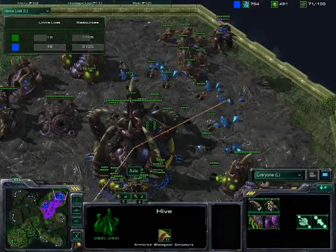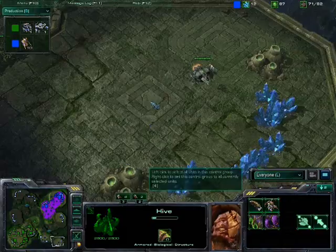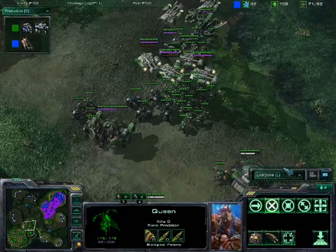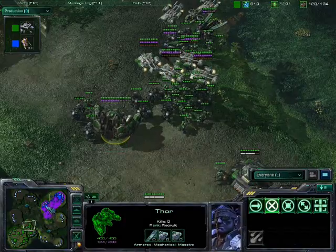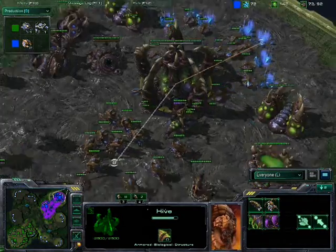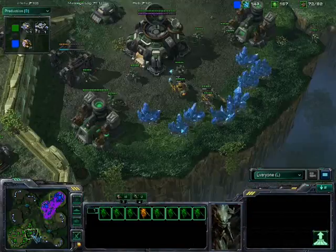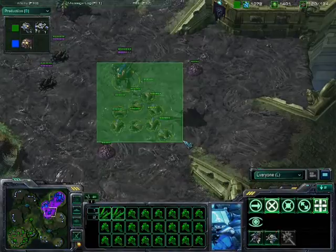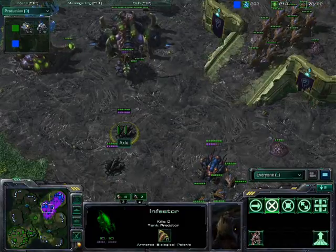What Popo needs to be doing right now is attacking, because he's got a Thor on the way, he's got a viking clearing out overlords across the map, and he's just killed a big army of roaches from Axel. The Thor is here! He needs to go ahead and attack now while he's got an advantage, because every second that Popo waits, he is letting Axel have more time to not only get more units in play but also build up forces.